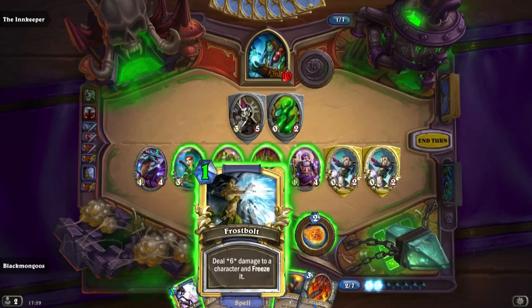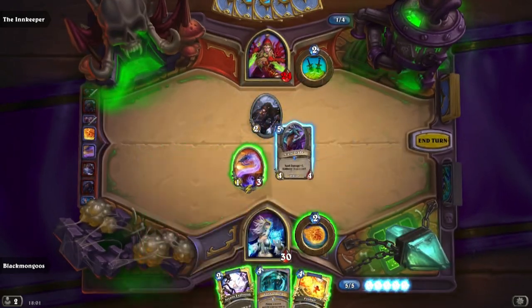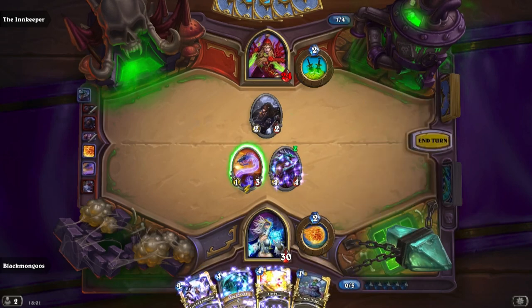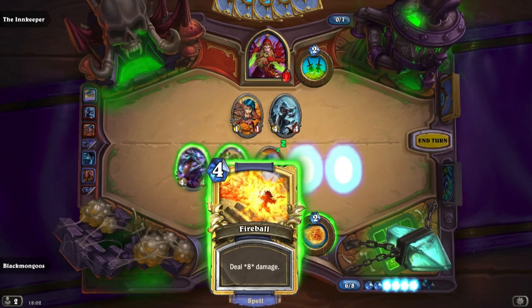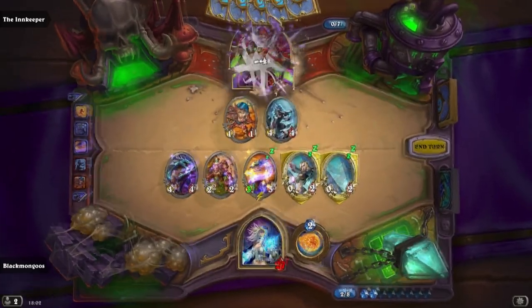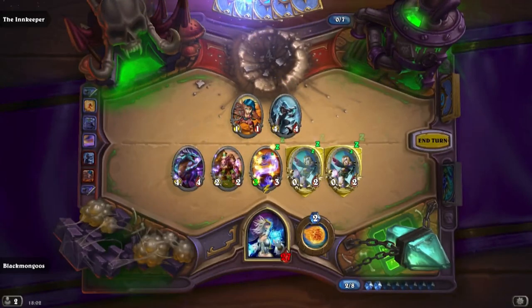This also works in midrange decks because even if you don't have many spells, this card is still good because it is a 4-4 for 5 that draws a card, which allows the player to keep board control without running out of steam. This card isn't played too much in control decks, but this card remains as the 4th most played card in Hearthstone. The fact that this card is in the classic set also makes it even more popular, as it won't be rotated out like most other cards.